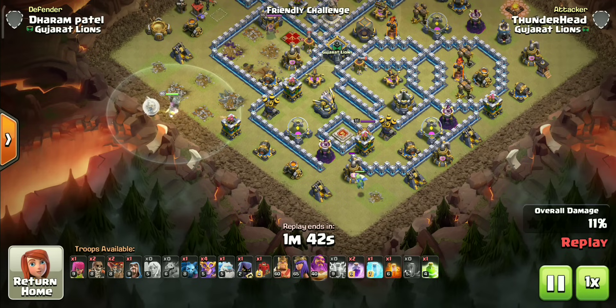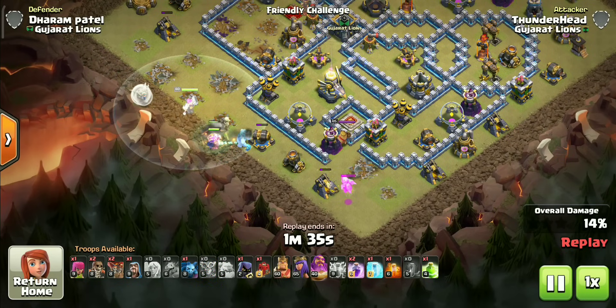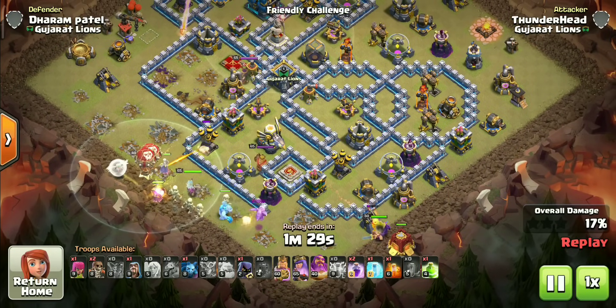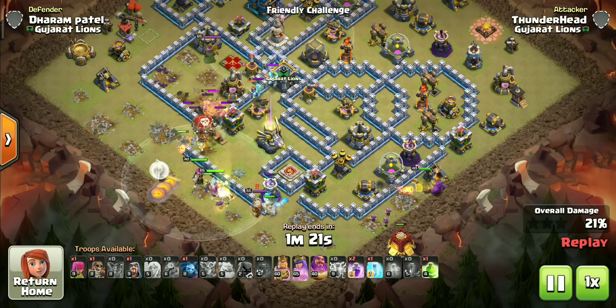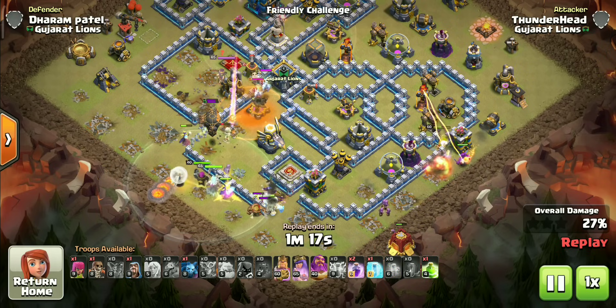A baby dragon on the opposite flank will make sure the king and stone slammer stay outside the base. The funnel looks solid so let's deploy the main pack — they will also lure the warden and healers towards them. Coco loons ahead of healers as usual. CC and enemy heroes will never be an issue for super witches — just bring a poison and you are good to go.